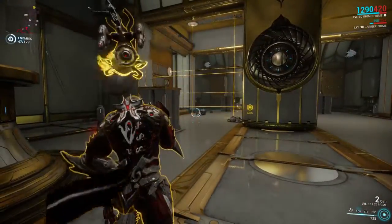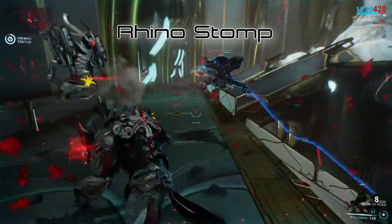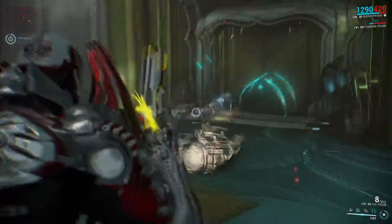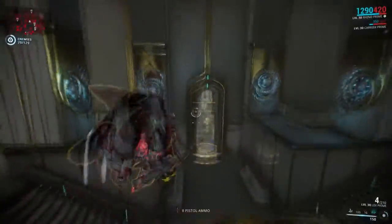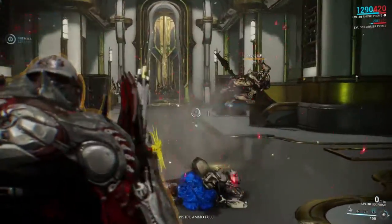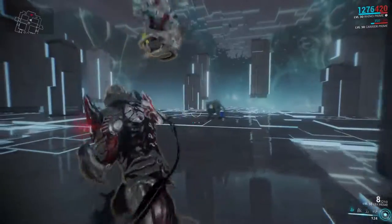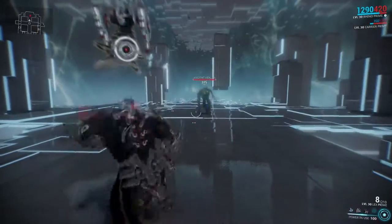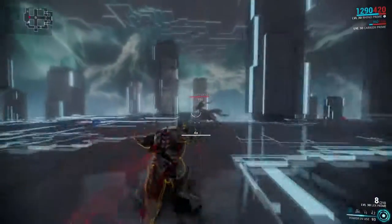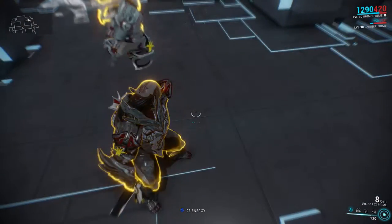Rhino's Stomp is his ultimate ability — he stomps the ground sending enemies in an area around him airborne for 8 seconds, modified by power range and duration, and it deals a fairly good amount of damage modified by power strength. This is an incredibly useful survival tool and probably one of the most effective AoE crowd control abilities in the entire game. Using Roar before stomping not only increases the stomp's damage, but if you also charge into levitating enemies they take 100% increased damage from the charge — and with the 400% charge multiplier, even a Rhino built for support and crowd control can still dish out serious damage.